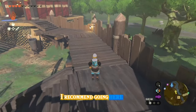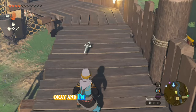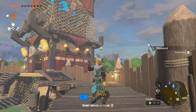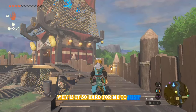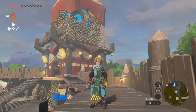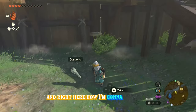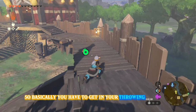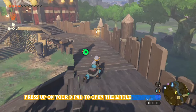These stairs I'm right behind are to the right of the Sky View Tower — I recommend going here. Get into your throw animation. Basically, you have to get into your throwing animation by holding R on your right controller, then fall off the ledge, and while you're in midair, press up on your D-pad to open the little throwing menu.